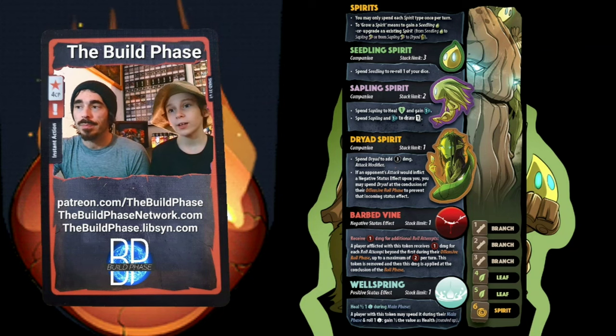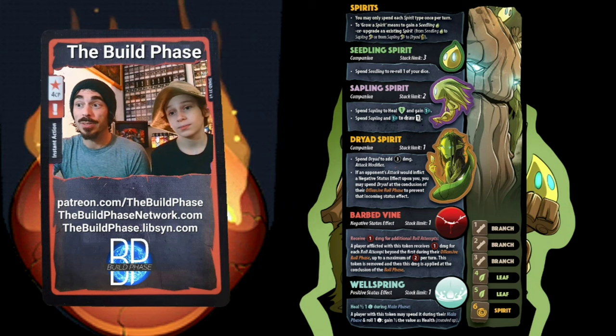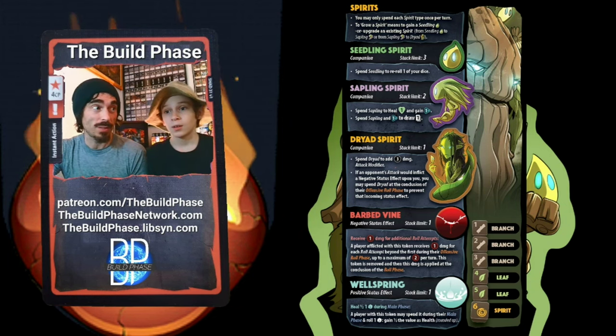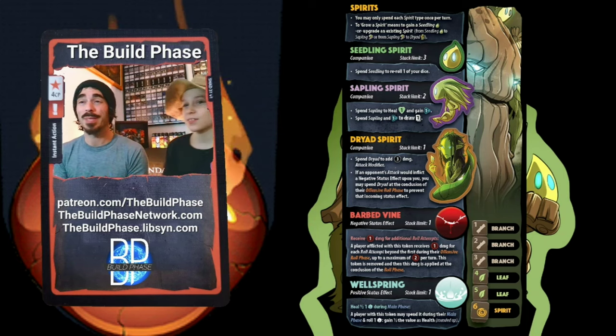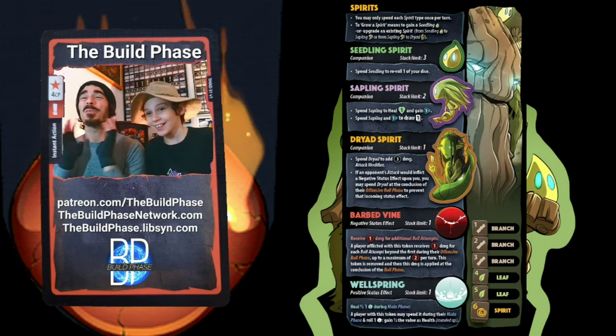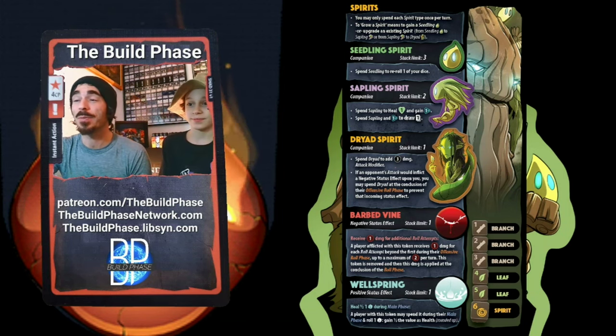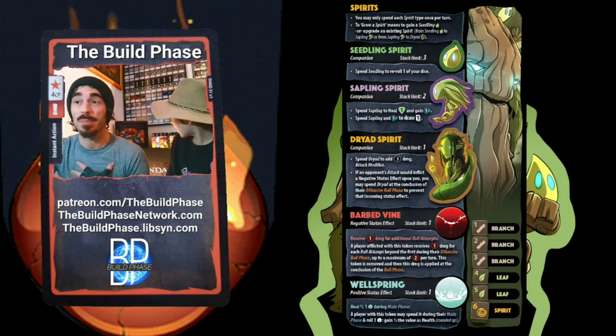I agree — I like the Wellspring effect, just use it when you get it, don't save them up. In Dice Throne Adventures this status effect is great, and when you combine it with the Treant's mythic card — without spoiling anything — this status effect gets much better in Dice Throne Adventures.